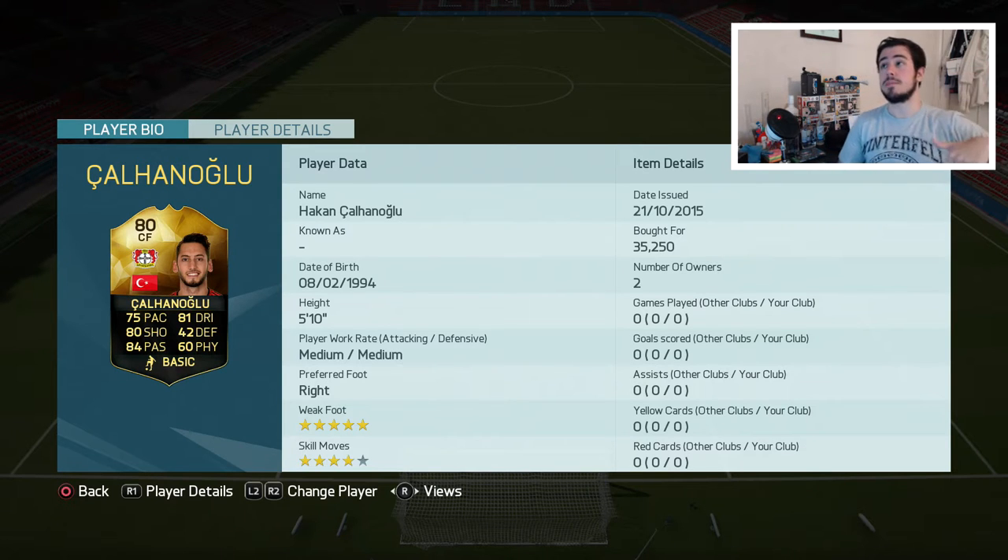Chaloğlu got an inform this week — by the time this uploaded, last week — and he has an absolutely solid card. Loads of people love his normal card; I personally don't like it that much, I find it really overrated. He's got great free kicks, don't get me wrong, but everything else I just couldn't find anything good about him. Now his inform has 75 pace, 80 shooting, 84 passing, 81 dribbling, 5-star weak foot and 4-star skills. He also comes as a default striker, which is a massive change from his normal card where he's a CAM.